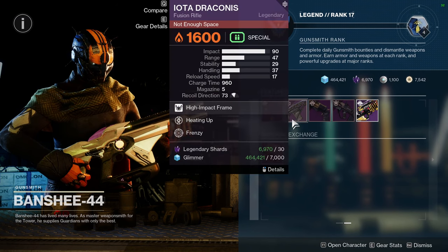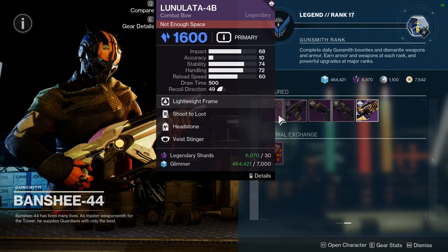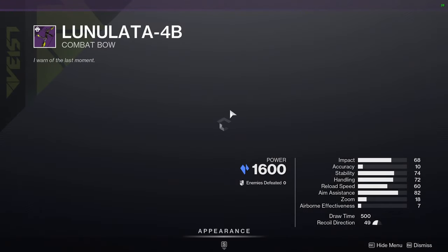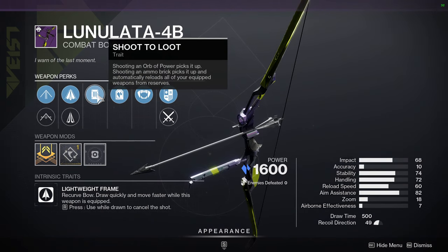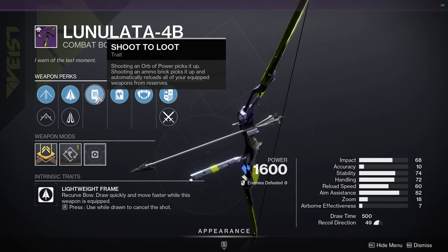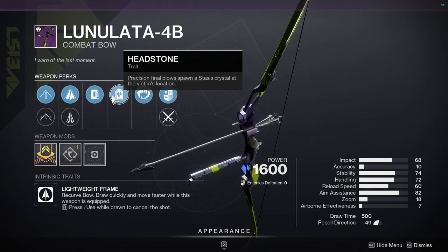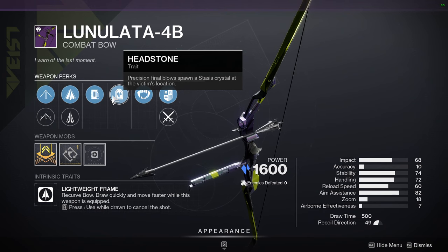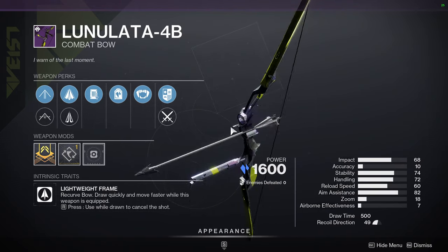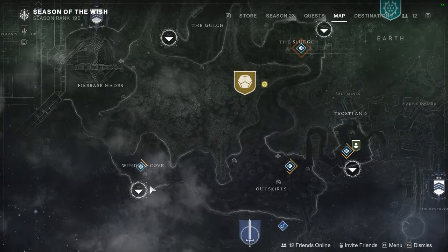Iota Draconis with Heating Up and Frenzy — if it wasn't Frenzy I'd say pick it up. Heating Up is nice, and Lunalata with Shoot to Loot and Headstone is great for PvE. Shoot to Loot lets you shoot ammo bricks to collect them without going over, which is great for GMs. Headstone gives stasis crystals on precision final blows, which you can use as cover or in a stasis build.